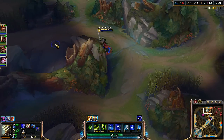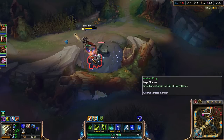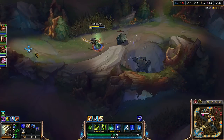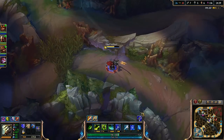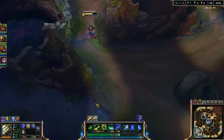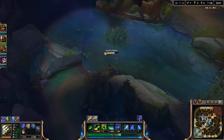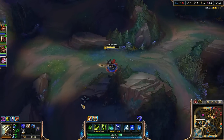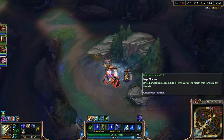If you get fed you can do really well, but if you get behind that's pretty much it for the entire game — it's really hard to get back into the game as Yi. He pretty much just needs his items to do well. If he doesn't have those, he doesn't really have anything to offer besides KS-ing, which is pretty much the only way you can get back into the game.